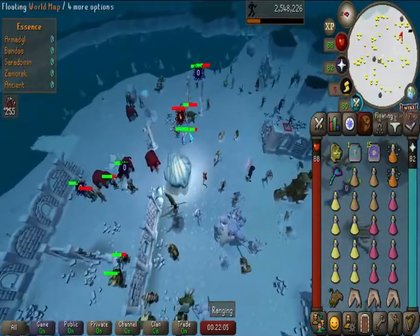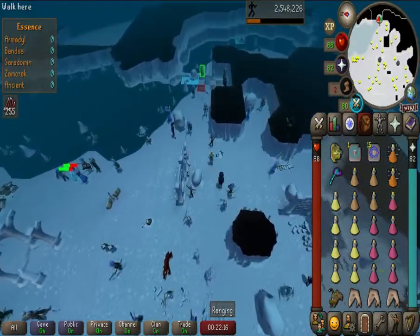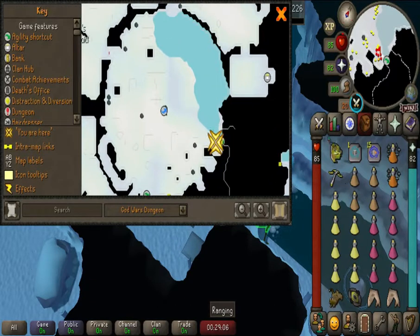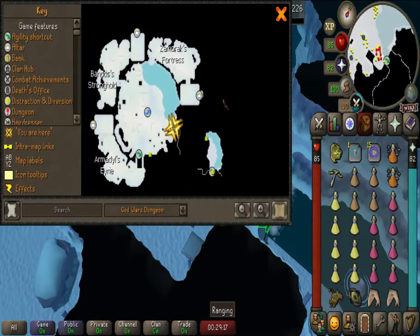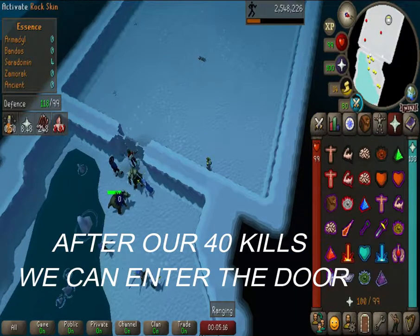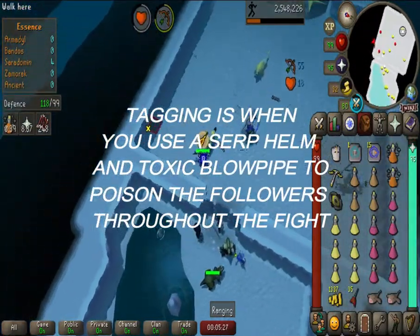Then we want to run to the southeast towards this little checkerboard area, where we will begin to get our Saradomin kills. My most suggested ones are the Knights of Saradomin, which are lower level. If it's your first time in the God Wars dungeon going to Commander Zilyana, you need level 70 agility and two ropes — one for the first obstacle in the southeast portion of the dungeon, and another that takes you to the final room before the door. So we're going to pray Protect from Magic and Rigour, then start tagging as many of these guys as we can, as quickly as we can, before they start attacking us.